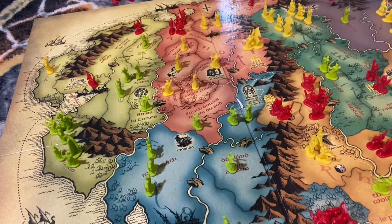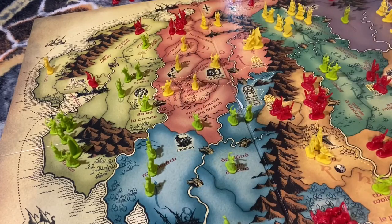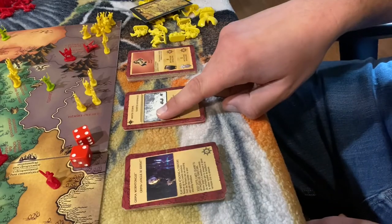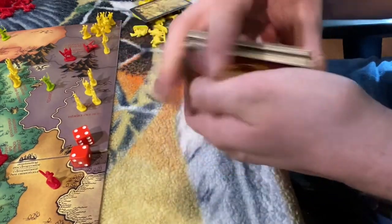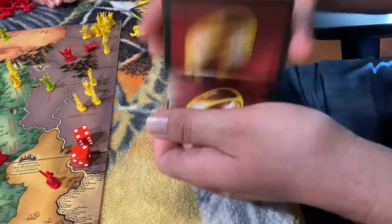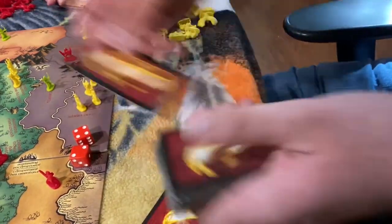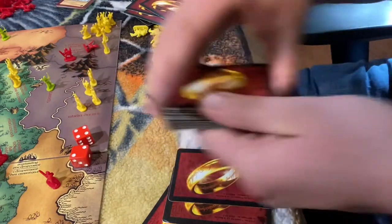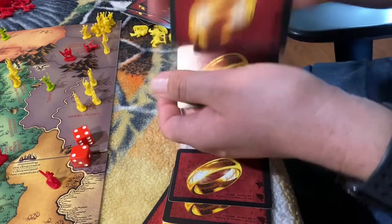Then we can put all the territory cards back together that were dealt out at the beginning. In our three-player game, each player gets one card each. No cards are dealt in the two-player game, but in a four-player game everyone gets two territory cards. Next, remove the event cards — these two piles get shuffled together and everybody gets three cards each. Once that's done, the event cards can get shuffled back into this deck and this will go face down for later use.